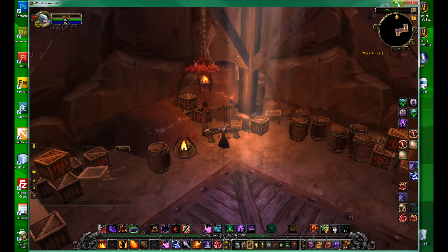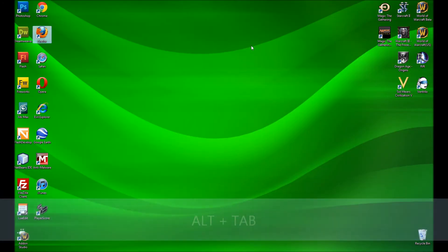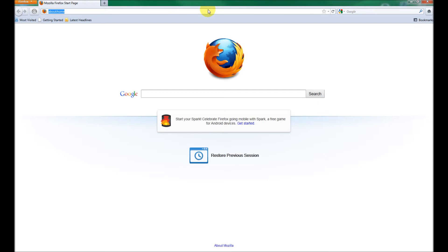Then you need to switch out of World of Warcraft. If you play in window mode, you can shrink it as normal. But if you play in full screen mode, you can easily switch to your desktop by pressing Alt+Tab.